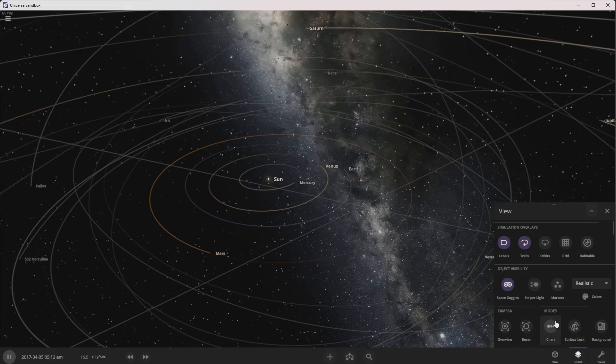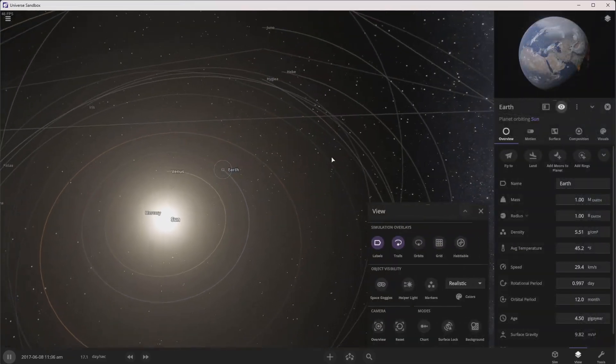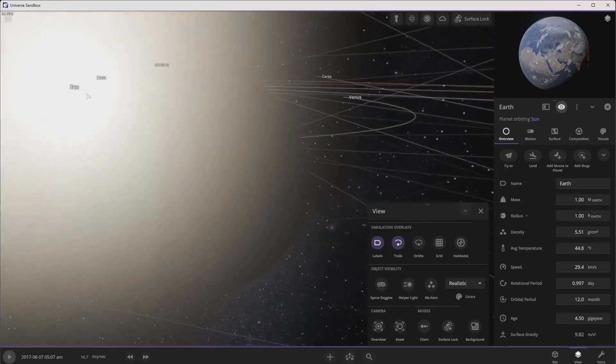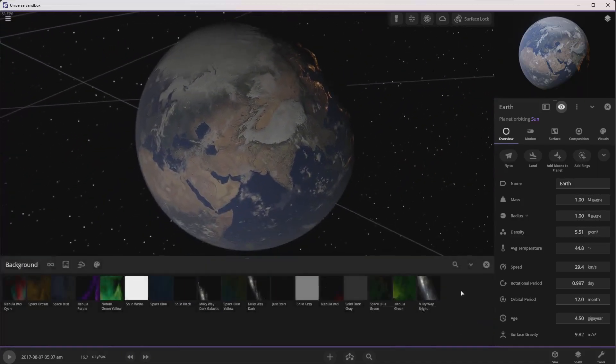So basically what this is — it's a space simulator. There's some realistic lighting. I think I might have found it. First — oh wow. I don't see — did they have any more backgrounds now?